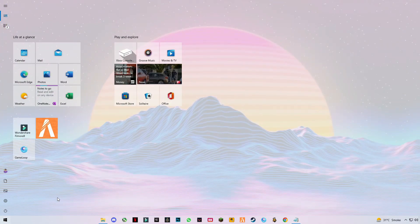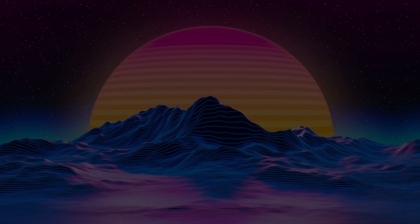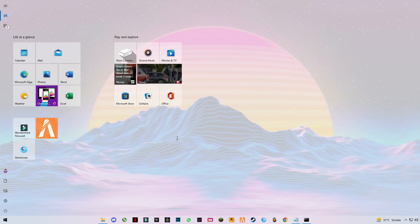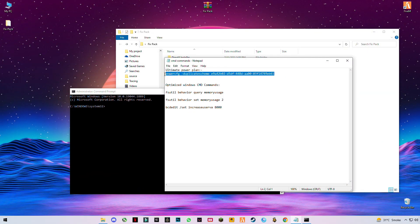Go to the search bar, type CMD, right-click, and choose Run as administrator. From here, follow the steps provided to apply a few quick system commands. This will check for corrupted files and repair any broken links behind the scenes.